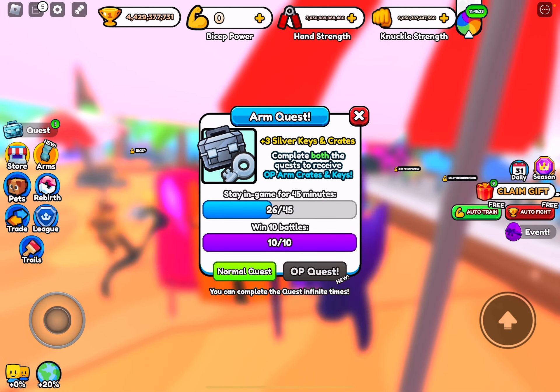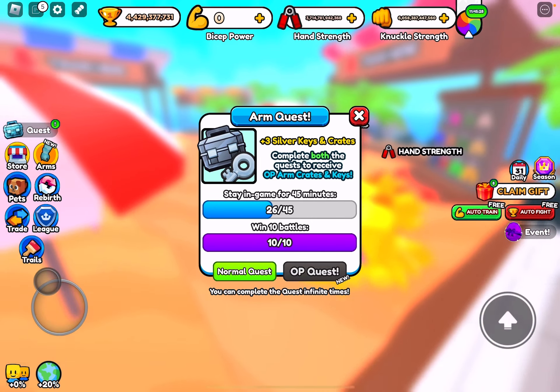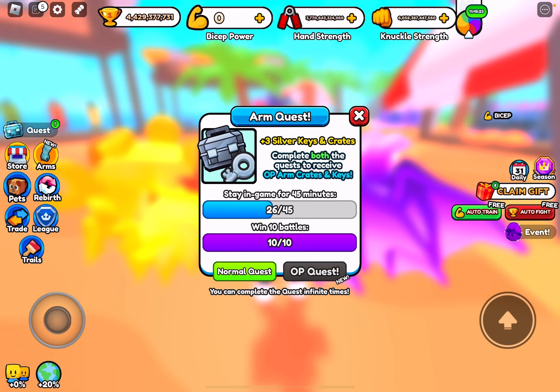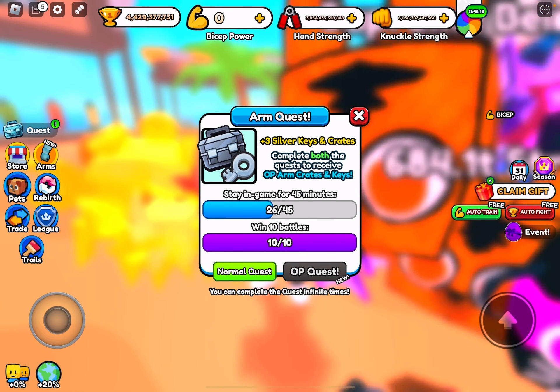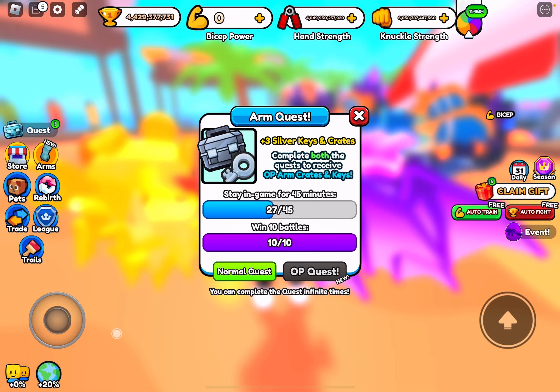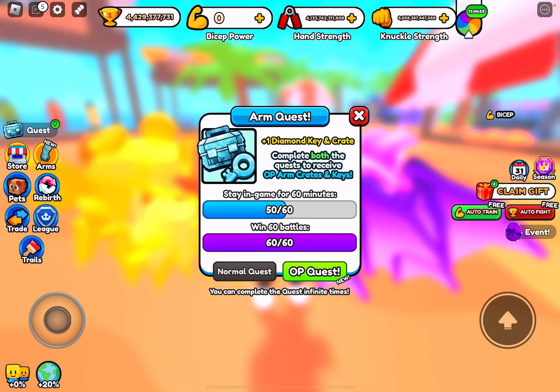First of all, let's go over this update that was put in the game recently — I just forgot to make a video on it. Basically it's like an arm quest: you stay in the game 45 minutes and win 10 battles against NPCs, not players. For that you get plus three silver keys and crates, which is really OP. You can do this infinite times, so that's a great way to get crates and keys instead of having to buy them.